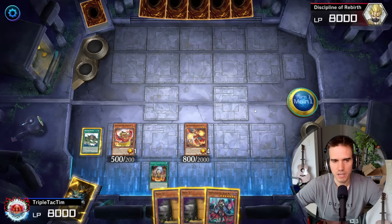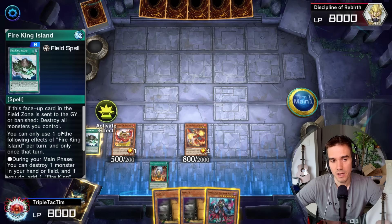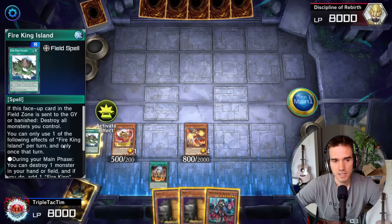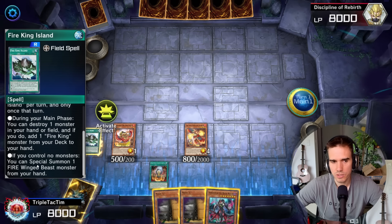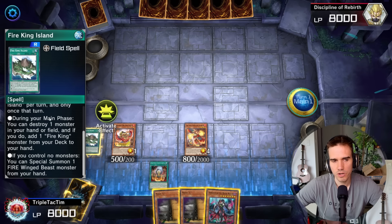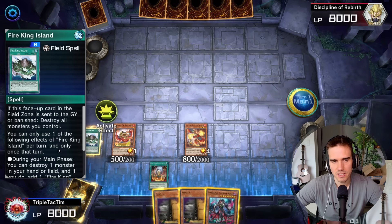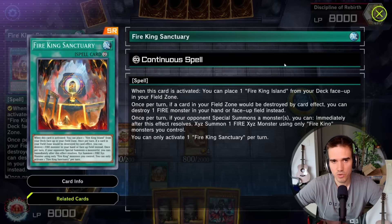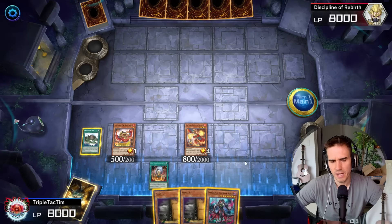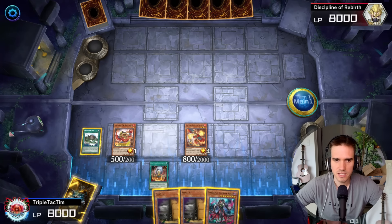This is how you get into your boss monster — Garunix Eternity, Hyang of the Fire Kings — on your opponent's turn. If this card is summoned it can destroy all monsters on the field, so it can be a last interruption on your opponent's turn. We also have the Fire King Island, which can destroy a monster in our hand or field and then search a fire king monster. If you control no monsters, you can special summon one Fire Wing-piece monster from your hand. One important thing: if this face-up card in the field is sent to the graveyard or vanished, it destroys all monsters you control.